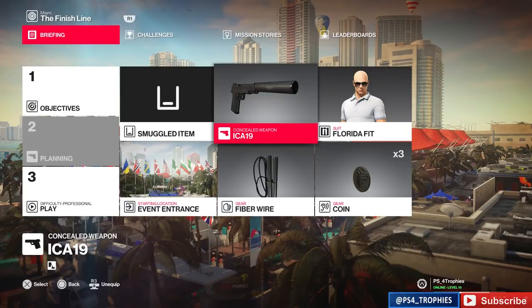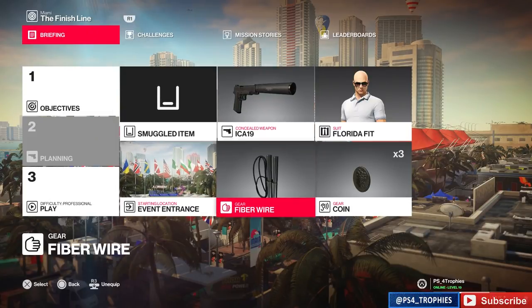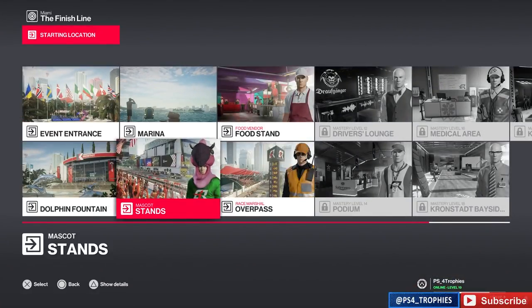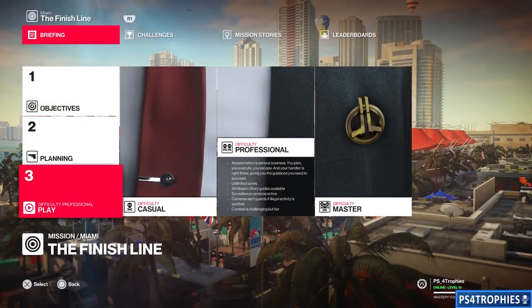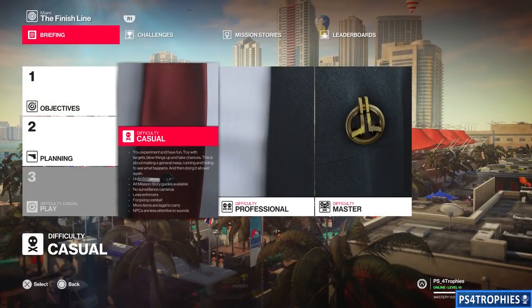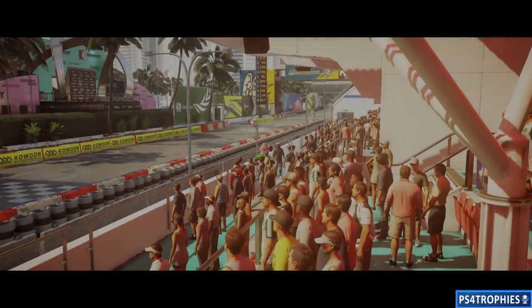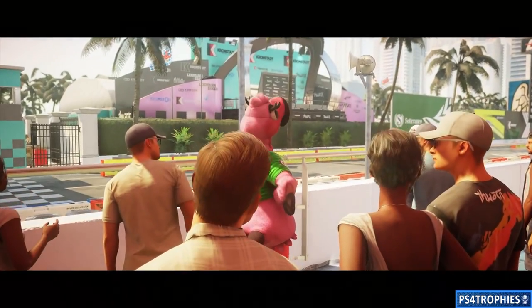As far as your starting setup, it really doesn't matter what you use, but there are two things I recommend. First, start off in the stands dressed as the flamingo mascot — you have to have the flamingo disguise on to pull this off. Second, I highly recommend you play on casual difficulty. Shout out to Andy Kuhn on PSN Profiles who discovered this first.